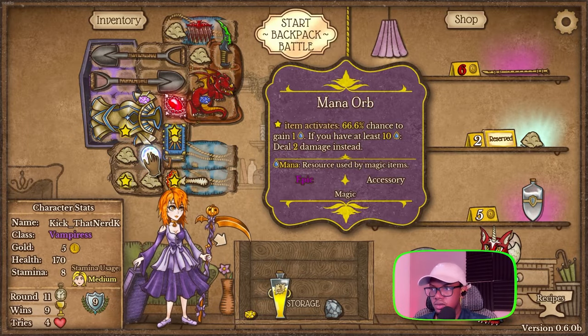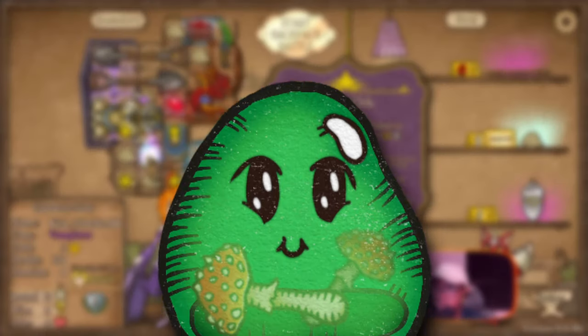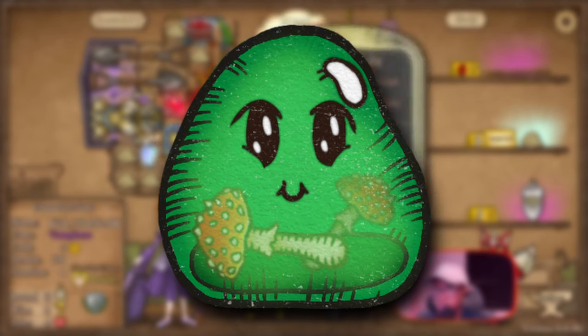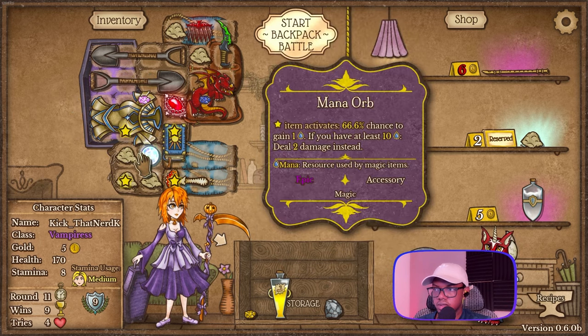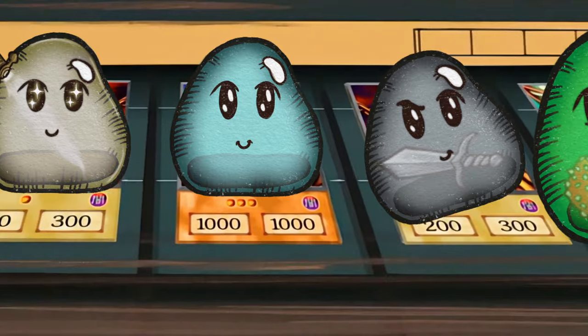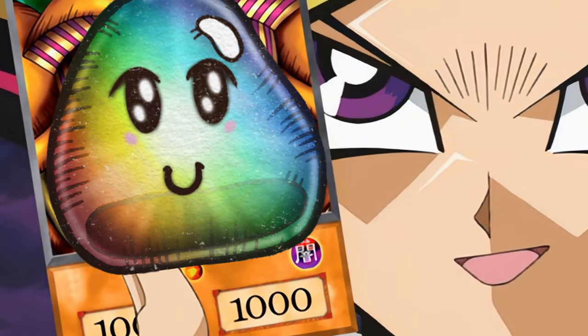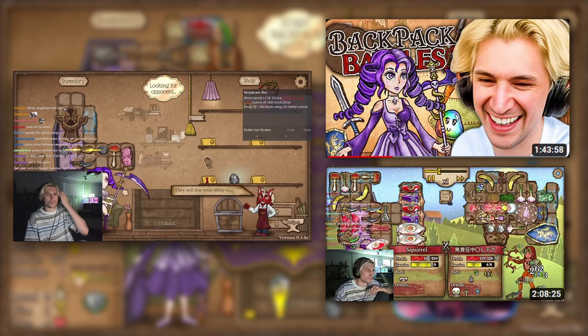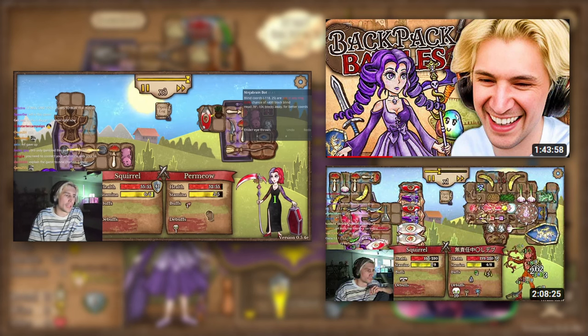We're not even done yet with Reaper-only items because we haven't even mentioned the Poisoned Goober, which you can get by combining the Fly Agaric and a normal Goober. This item can cleanse and inflict poison at a pretty fast rate. You can also use the Poison Goober with the Steel, Light, Blood, and regular Goober to make a Rainbow Goober Omega Goose Prime Slime — a name that looks like the devs were inspired by XQC.